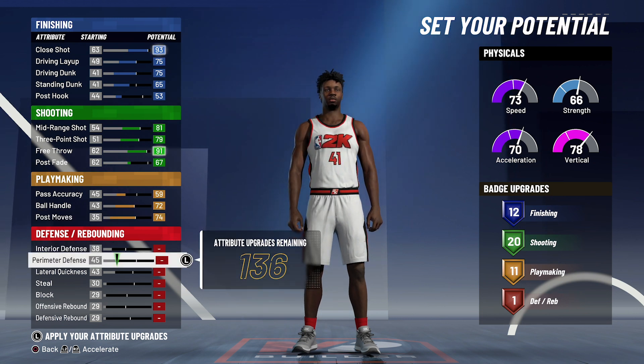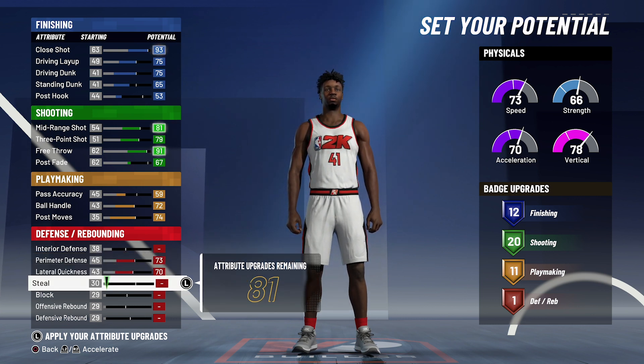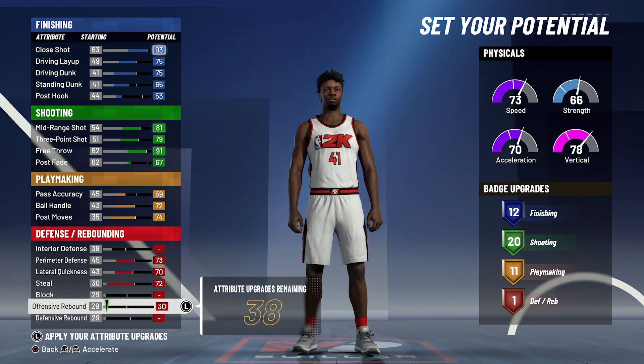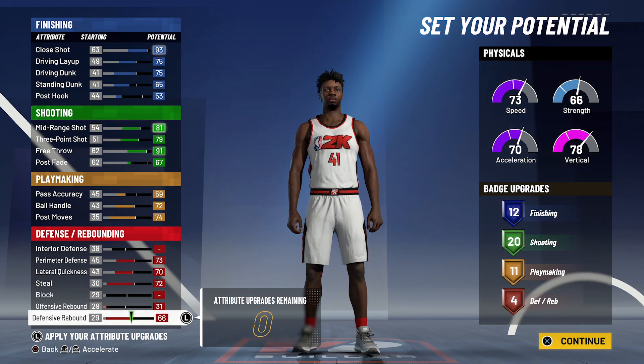Lastly, for defense and rebounding, you're going to bring your perimeter defense up to a 73, your lateral quickness up to the max at 70, and max out your steal to 72. You're going to bring offensive rebounding up to a 31 and defensive rebounding up to a 66. That's going to give you 4 defense and rebounding badges.